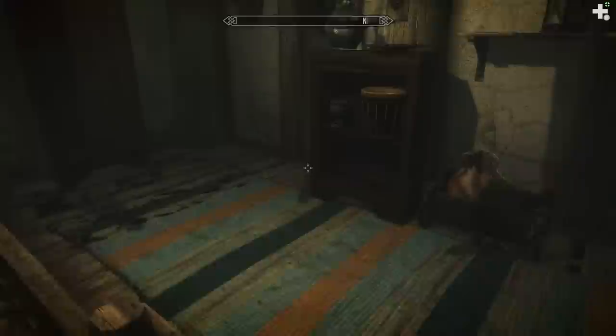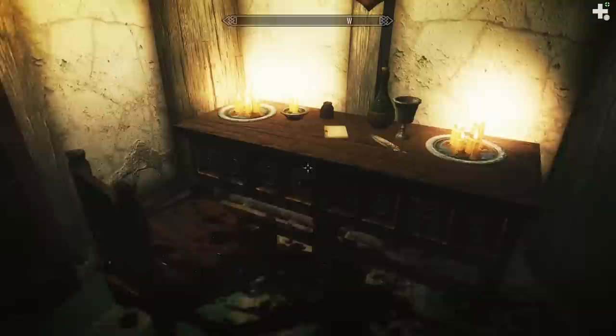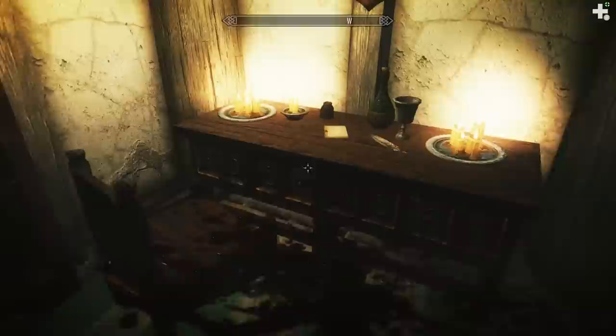Got a greatsword in here. I don't have my lantern on me, unfortunately. Mammoth Tusk. There's a false back panel that requires a key, so let's find the key. I always like weapon mods that add a short acquisition quest, so it's more than just finding a weapon on a mantle or somehow already knowing how to craft it. There's a cave southwest of my home where three Bosmer brothers live — everybody in the area is afraid of them since they came from Valenwood. People think they're cannibals, but they're certainly not good people.